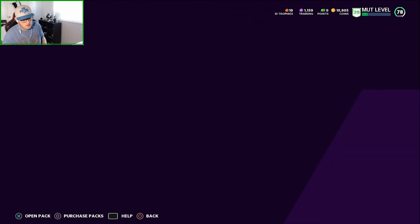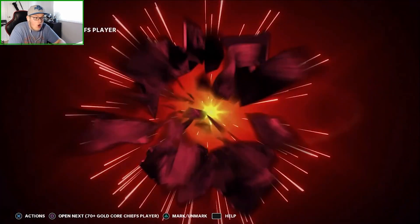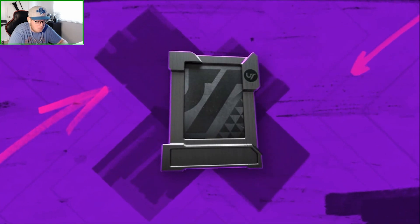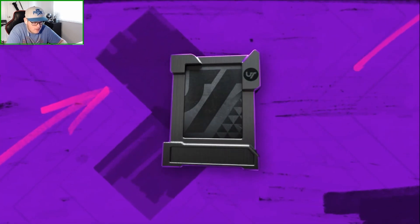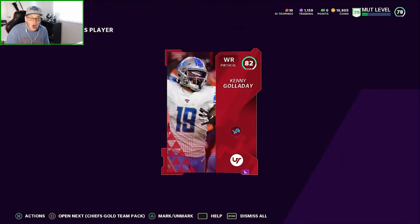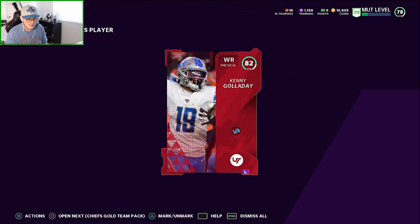So let's just get right into it. I really hope - I don't even know if you can pull elites out of these. I got an elite out of the 70-plus pack. Now here's a 70-plus Lions player. Why are these 70-plus packs so good? I mean, I already have this guy. I'm just going to end up selling them, but wow.